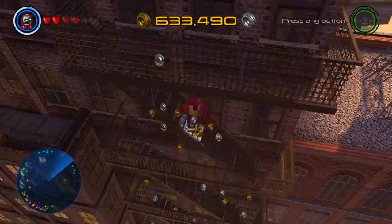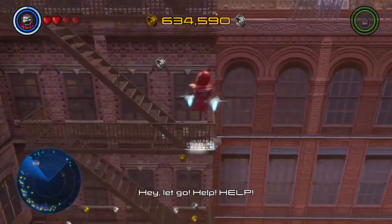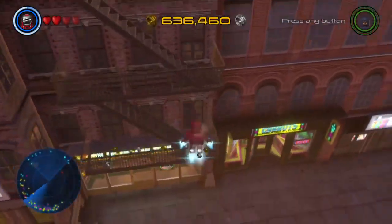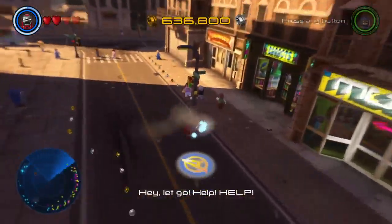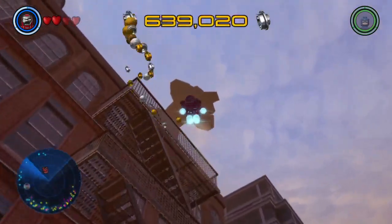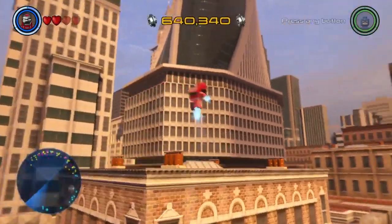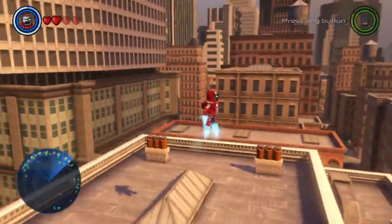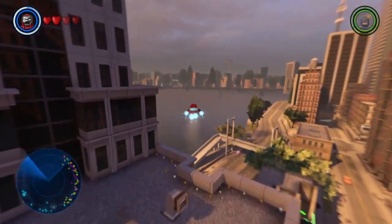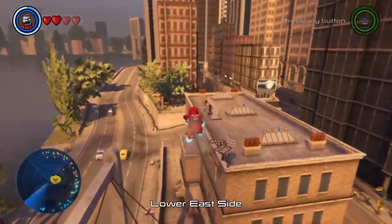Ooh, more studs. Just fly down and grab them with the stud magnet. There are more down here and more up these fire escapes. Makes me wish there were more purple studs down here, but beggars can't be choosers. What's the nearest thing? I think it's over here — that looks like the nearest thing we can do.